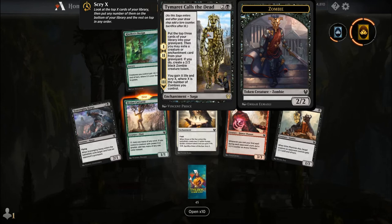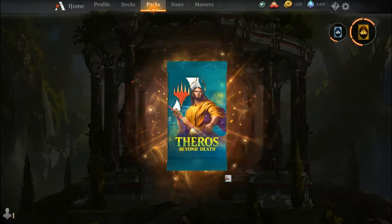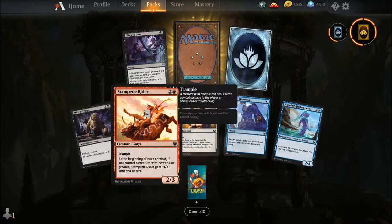For Timurit Calls the Dead: Chapters one and two — put the top three cards of your library into your graveyard, then you may exile a creature or enchantment card from your graveyard; if you do, create a 2-2 black zombie creature token. Chapter three: you gain X life and scry X, where X is the number of zombies you control. Very nice — those zombie tokens are cool, and each one seems to be better than the last.